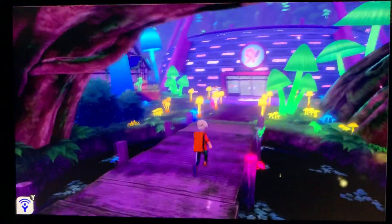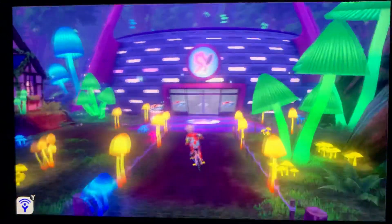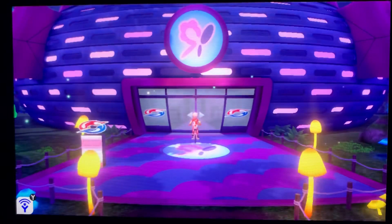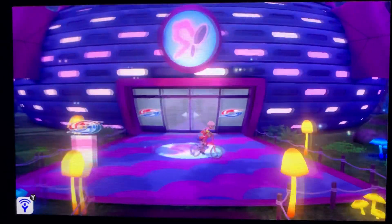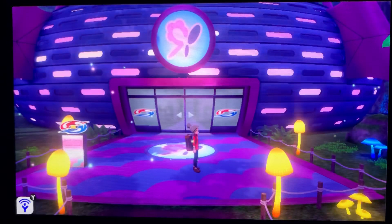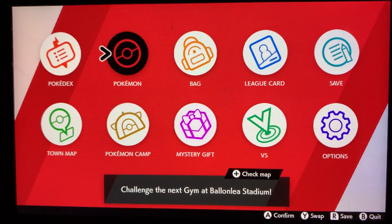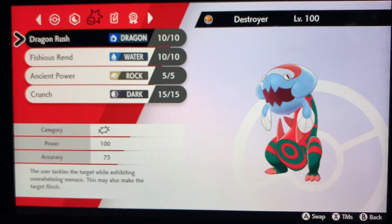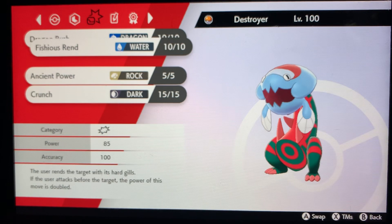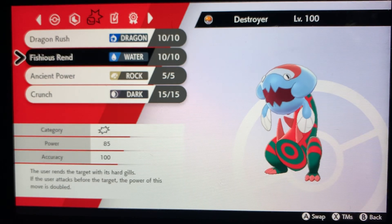YouTube, what is up, it is your boy Syncdeity back at it again in another daily video. Today we're going to be attempting the fairy type gym. As you know if you've seen my past few videos, I have leveled up my Dracovish to level 100, so I don't need type advantage for anything. It's also got Vicious Rend, which is a water move — if the user attacks before the target, the power of this move is doubled.